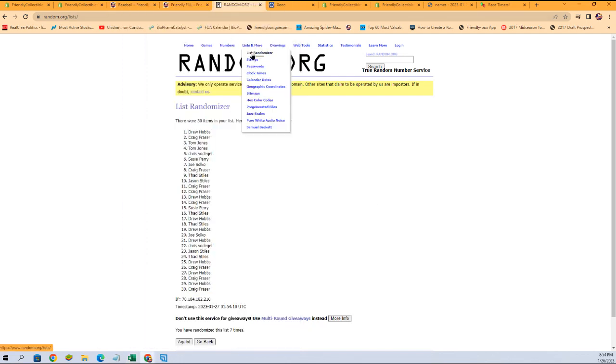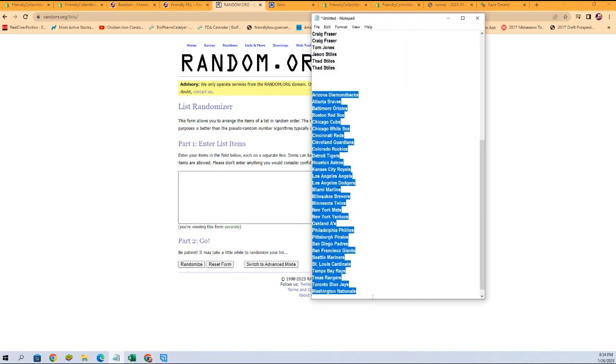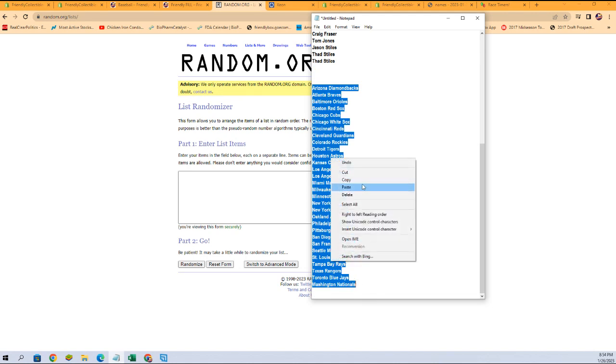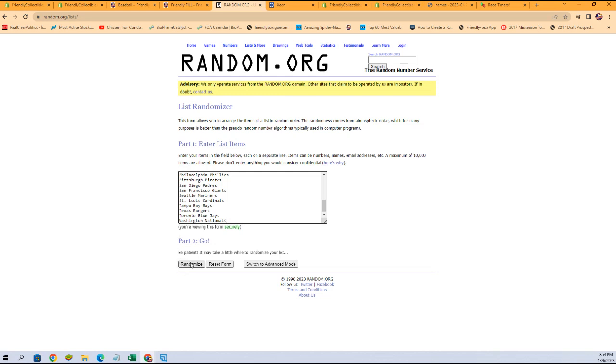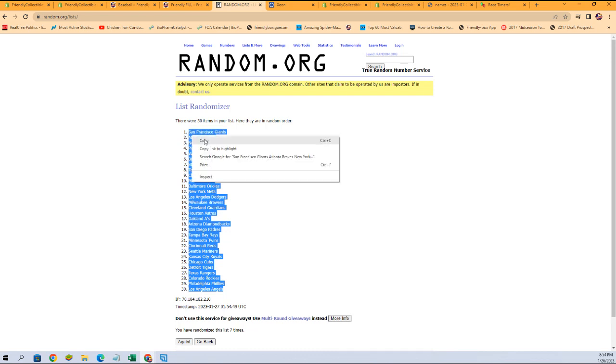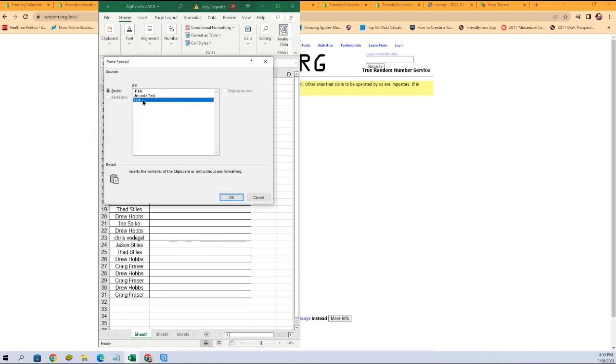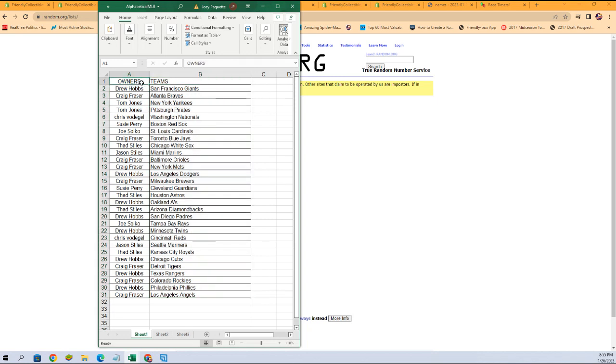Let's go get a fresh randomizer and our team names. Let's get those copied and pasted in here. We're going to roll them seven times. Angels at the bottom, Giants at the top. Let's get those paired up now. There is our lineup. Drew H. got the Giants. Craig F. with the Braves, all the way down to Craig F. with the Angels at the bottom. Any trades, now is the time — let's get them in the chat.